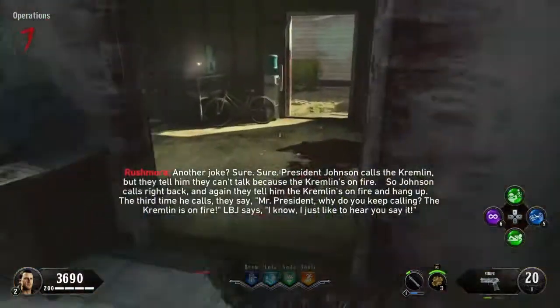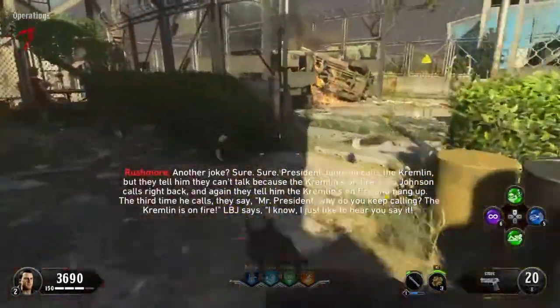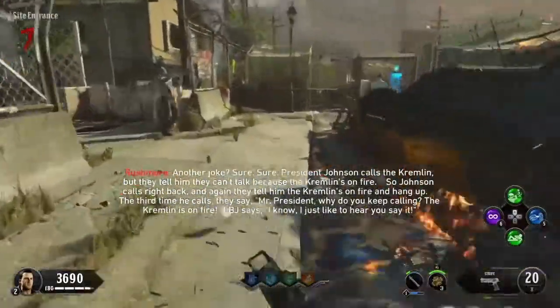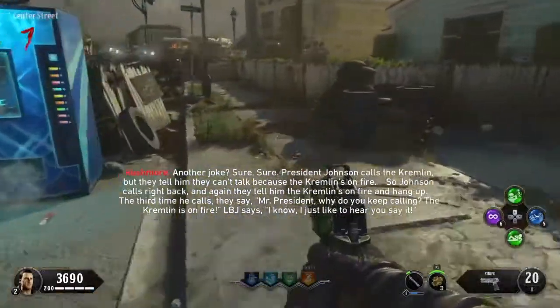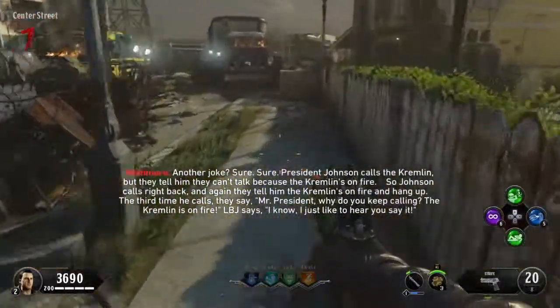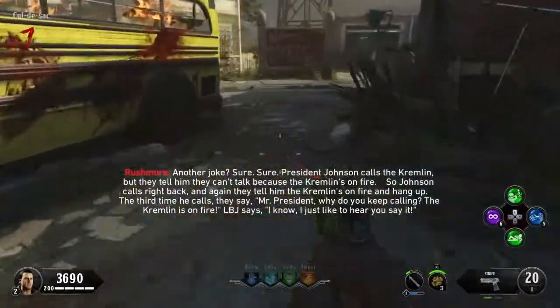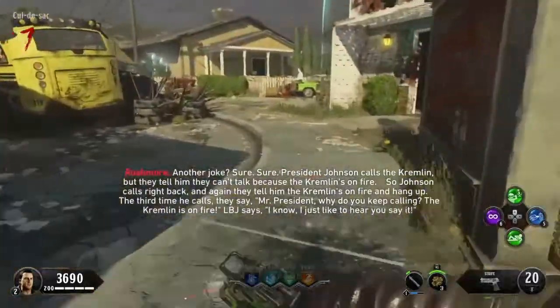Another joke? Sure. President Johnson called the Kremlin, but they tell him they can't talk because the Kremlin's on fire. So Johnson calls right back, and again they tell him the Kremlin's on fire and hang up. The third time he calls they say, 'Mr. President, why do you keep calling? The Kremlin is on fire.' LBJ says, 'I know. I just like to hear you say it.'